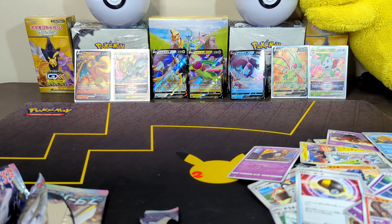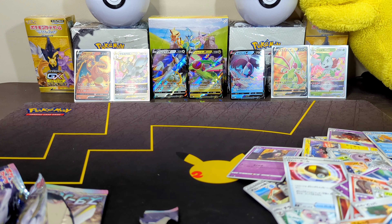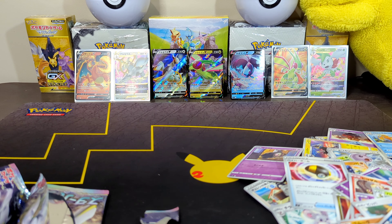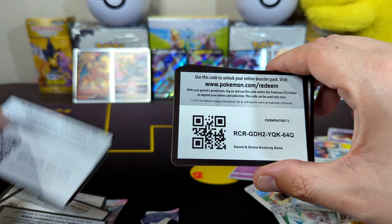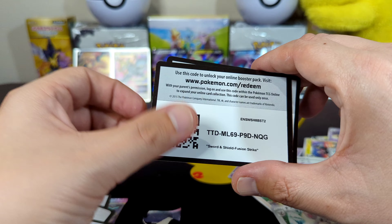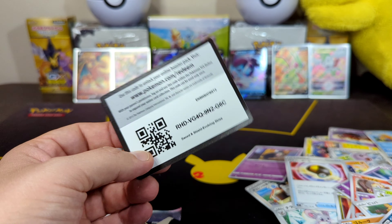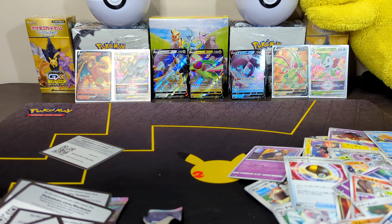For those that have been watching, please do not go — I do have a bunch of code cards left. Then we're going to review what we got. Looks like we got some good stuff here. Here's your other code cards: Fusion Strike, Evolving Skies, we have another Fusion Strike, Fusion Strike, more Fusion Strike. Hope you guys like Fusion Strike! Let me know what you guys are getting in the comments — I'm just giving out code cards, so I hope someone's collecting these.